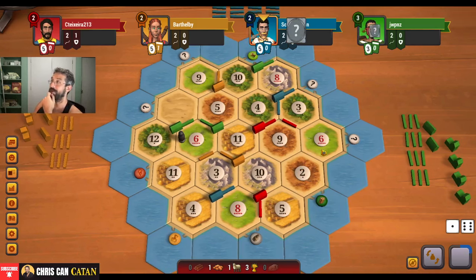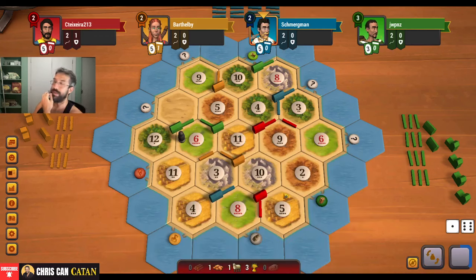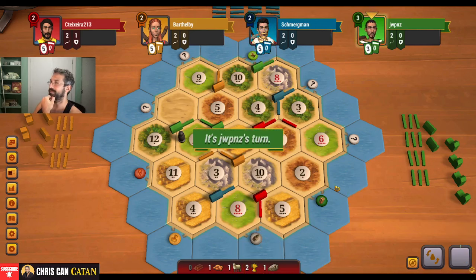I wouldn't be surprised if we get hit. It does the responsible thing and hits green. Now, if you want to do the responsible thing, consider subscribing to the channel — I make daily Catan gameplay videos. We do get the ore, which is nice. If we can get another card potentially, we'll take that.